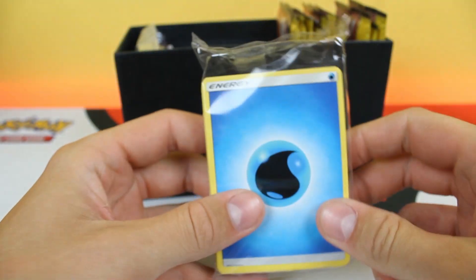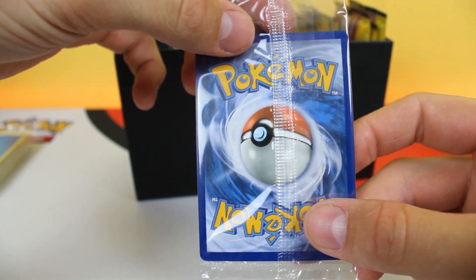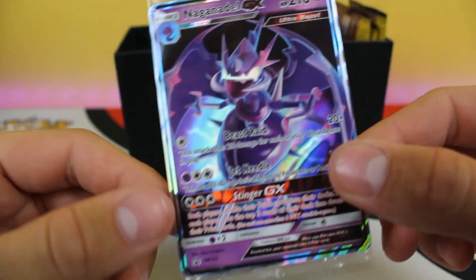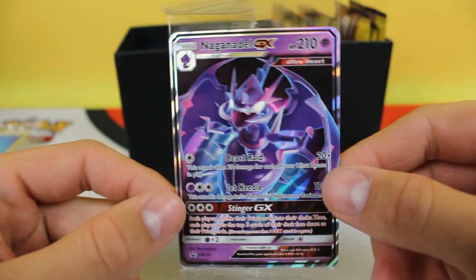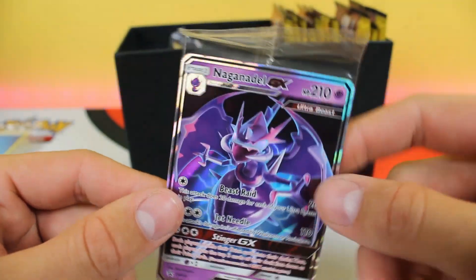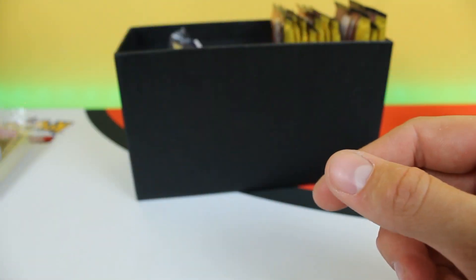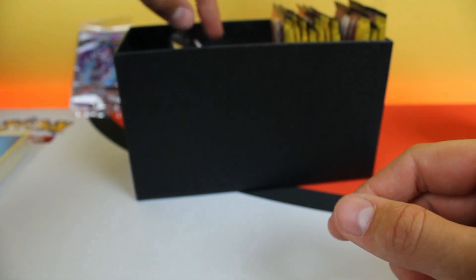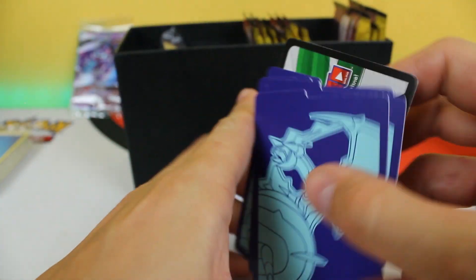So you got your standard energy cards as always. We got a Gandalf GX promo — I think we're gonna keep that in there for now. I actually like how they put that in there and don't just leave it loose in the box. That's a nice promo. You got your dividers as usual, and a code card — go ahead and use that.